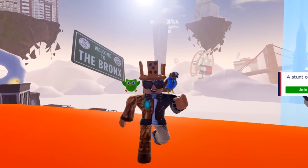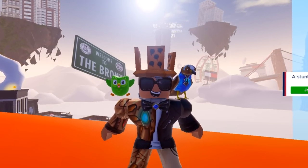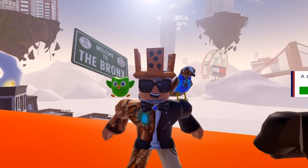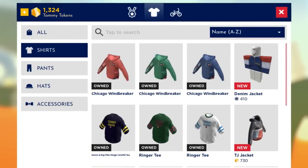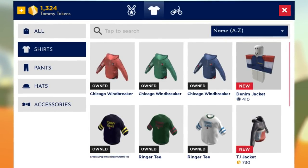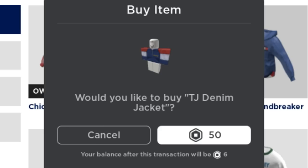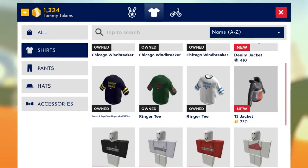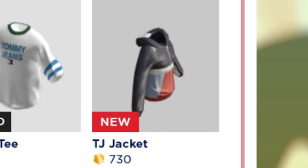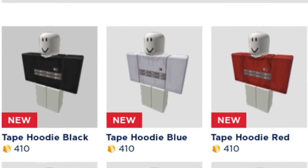So why don't we start off with the items inside the shop. There are 12 of them, one of them being Robux, but the rest using coins, so that means as long as you grind this game, they are all free. If we start off in the gear shop with the shirts, we can see the denim jacket is the only Robux item — just kidding, it's actually 50 Robux. The rest of the items are just with in-game coins, starting with the TJ jacket at 730 coins, the tape hoodie black, blue, and red all at 410 coins.